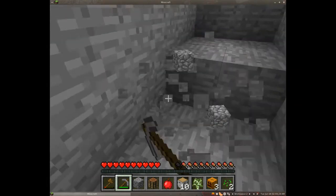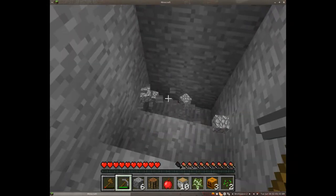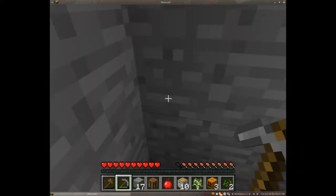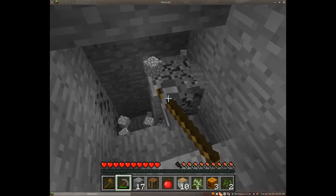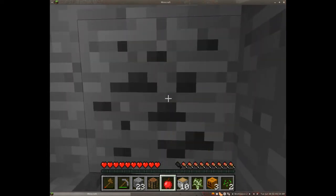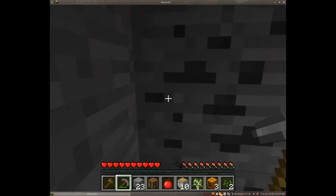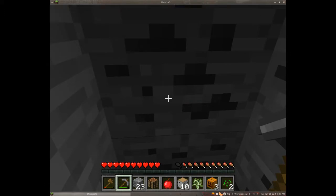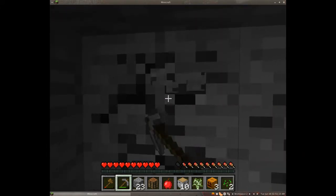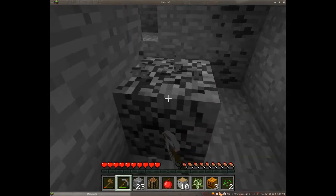I've just created a stone pickaxe, which is more durable than a wooden pickaxe. A wooden pickaxe can mine cobblestone and coal, but a lot of materials deeper in the game will require an iron pickaxe. If you try to mine something with the wrong tool, it will take forever and yield nothing — that's your cue to get the right tool or the right quality of tool for the job. If you're unsure about anything, head over to the Minecraft wiki.